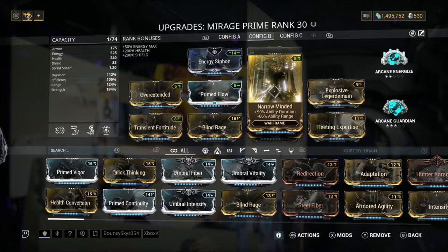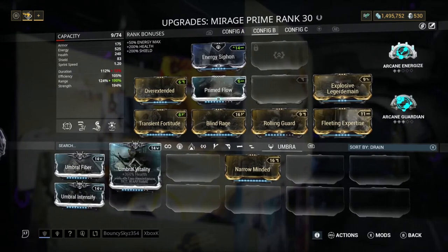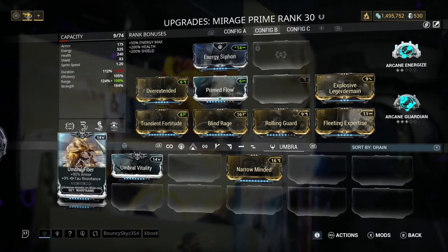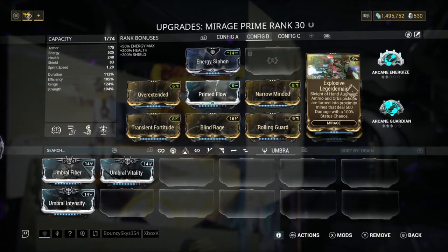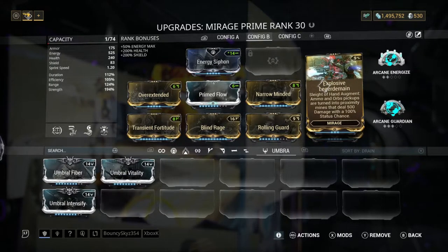Next I've got Nine Reminder just so our duration isn't super low — if we take that off, for example, we'd be at 13% duration, which is a no no. That is not good because that's 17.5 drain a second on our fourth. Next we've got Explosive Legueur Demain — I probably butchered that name — but basically this is an augment for Sleight of Hand.